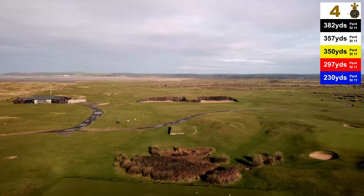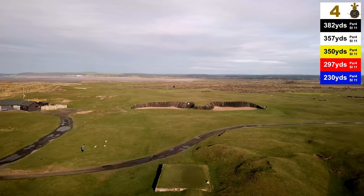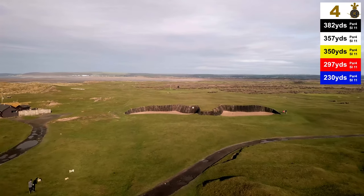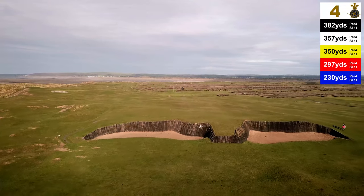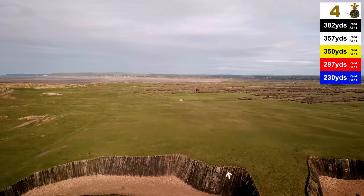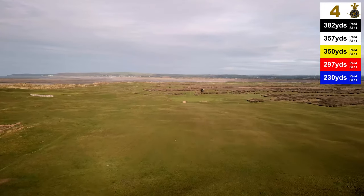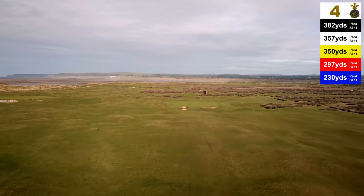The fourth hole is a magnificent short par 4, with a massive menacing cape bunker right in front of you as you tee off. If you do not clear this from the tee, you are in all sorts of trouble, as it is 15-20 feet deep, and the sleepered face can kick your ball backwards or sideways. For the medium to long hitters however, this bunker poses no real threat, and it is possible to drive this green when the hole is playing downwind.